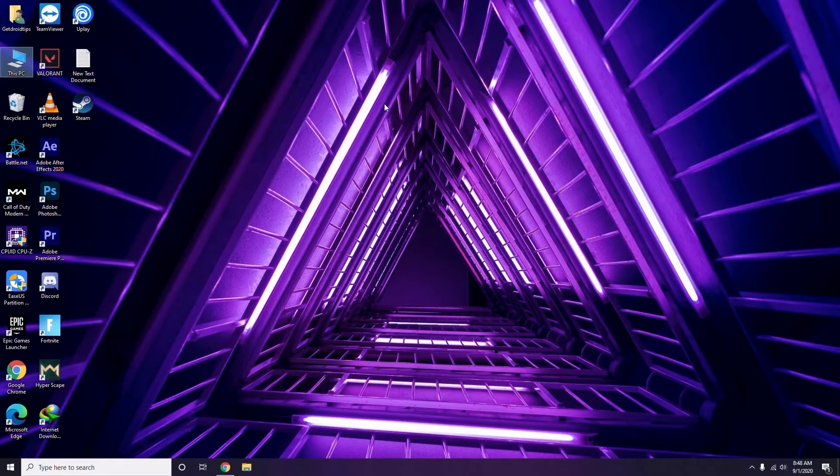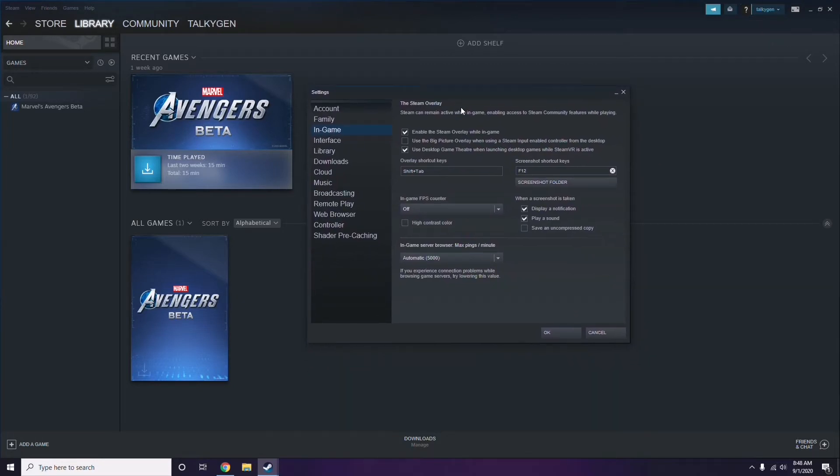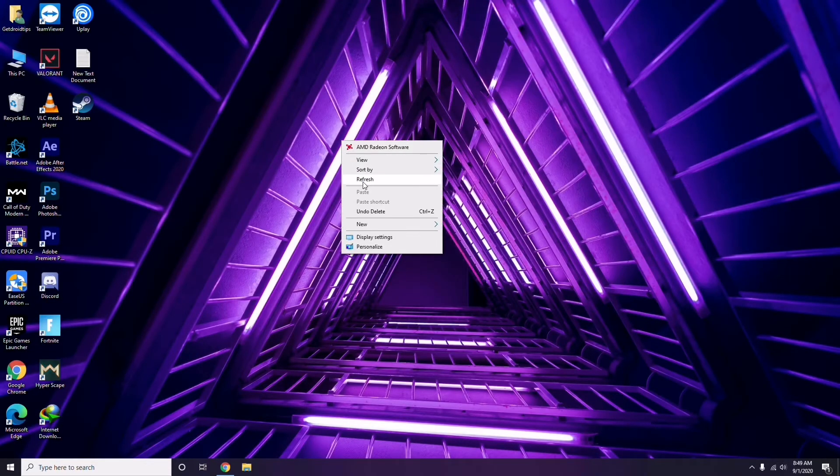Next is disabling the Steam overlay from the Steam app. First, click on Steam, then click here and go to Settings. Once you go to Settings, go to the In-Game option. From there, you'll see the checkbox to enable the Steam overlay while in the game — you have to uncheck it, which means you have to disable it. Then click OK.